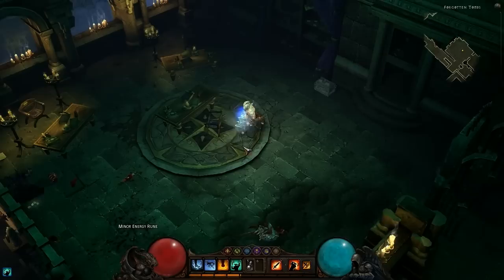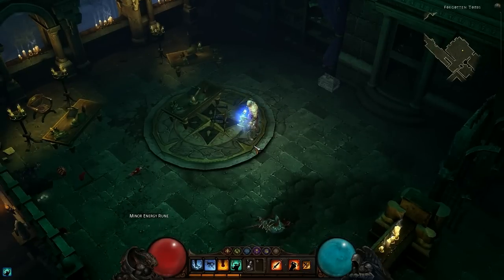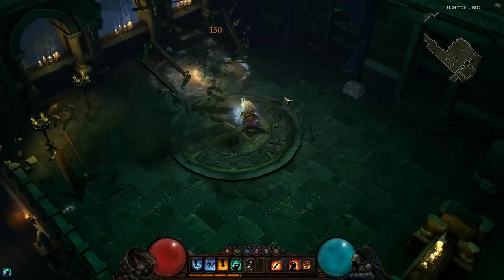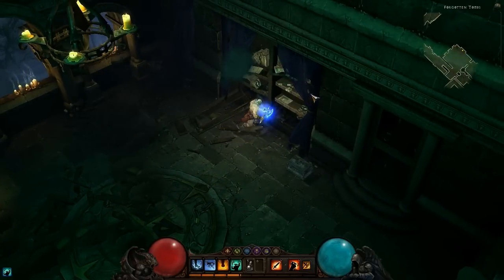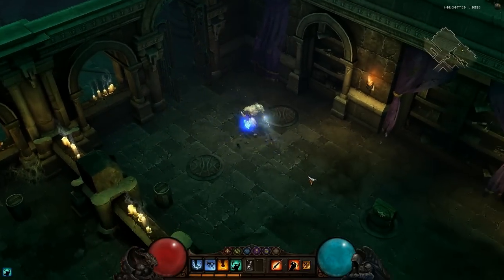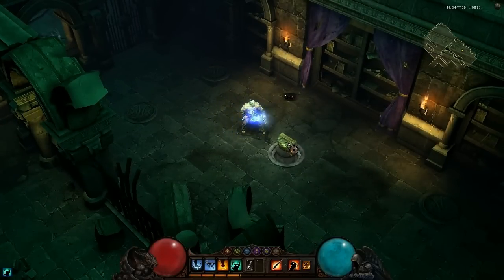The environment is a big part of Diablo III. You can interact with it, destroy it, and use it to your advantage. But the environment can work against you as well. For example, I'm sure this chest is filled with treasure, and not some kind of insidious trap.